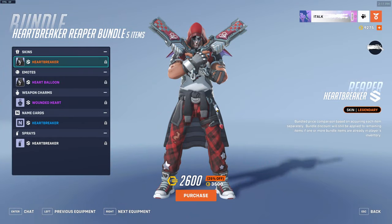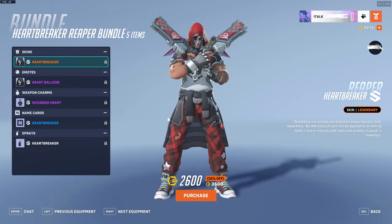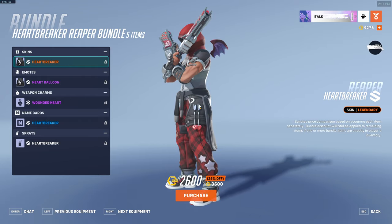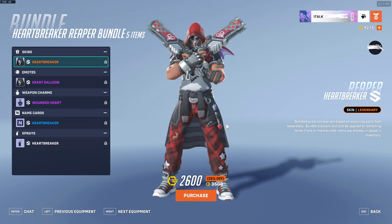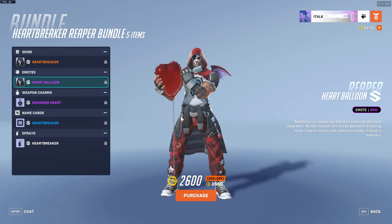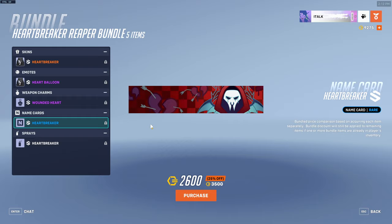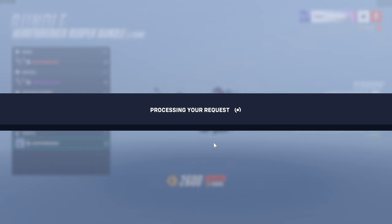For here, we have the Heartbreaker Reaper bundle — wow, this is mad edgy. This guy went to Hot Topic. 2,600 for this entire bundle. I love the wings on the back, they're so funny. I love the sweatshirt — I used to do this. I used to have a sweatshirt around my waist like that back in early high school, late middle school. We also have an emote called Heart Balloon — so funny. We have a Wounded Heart Weapon Charm, a Heartbreaker name card — the name card is so funny — and then we have a Spray. So for 2,600 coins, we will be buying it.